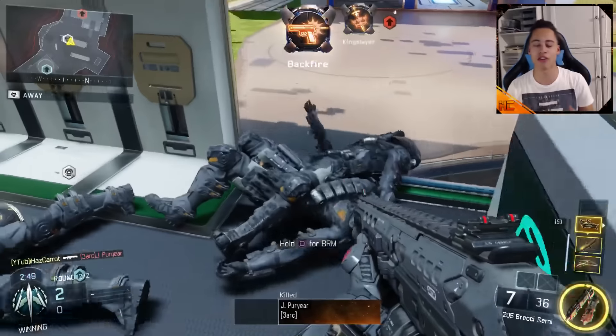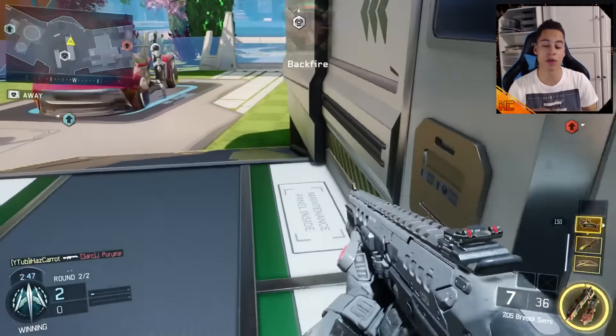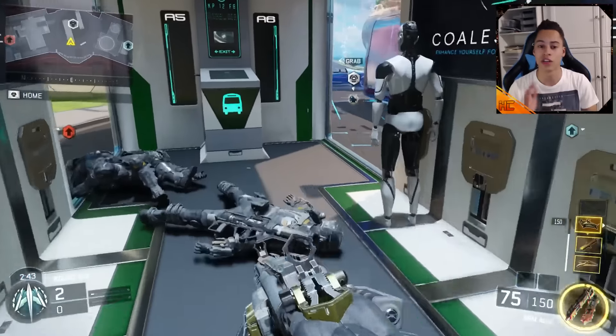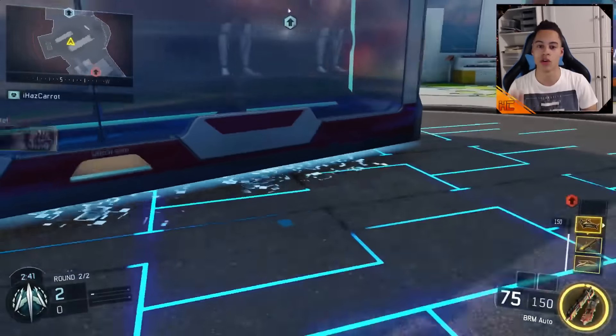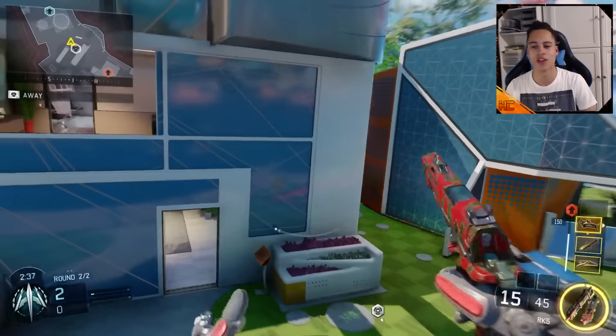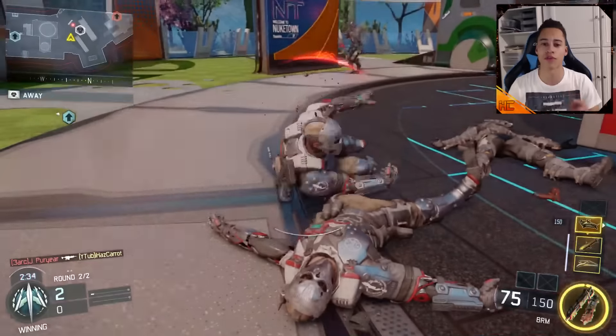Now you're holding that gun. If you try and press triangle straight after, it does a slight glitch where it doesn't let you change weapon. To fix this, you need to pick up the ball, throw it on the floor, and then you can change guns. As you can see in the gameplay here, I managed to pick up three guns and then four guns.